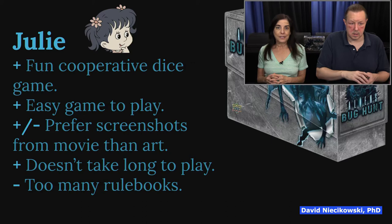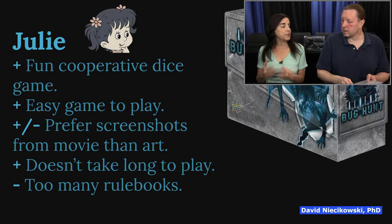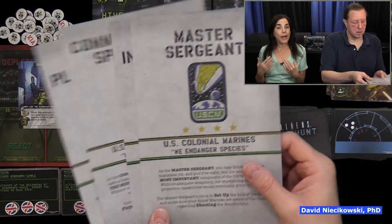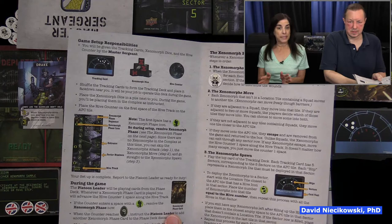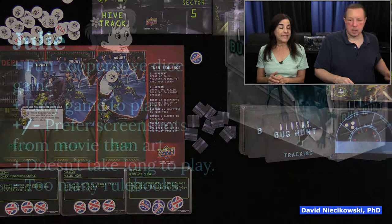What I really liked is that it doesn't take too long to play. We can knock this out within 25 to 30 minutes — it took longer on camera because David was explaining it, but if you weren't explaining it, it goes super fast. And then the only drawback is — and I don't read the rule books, he does — I said it was a negative for too many rule books. Look at all the rule books he had to read, and that's what delayed us playing. If it was just one rule book I wouldn't have put that down, but there are four things he had to keep looking at. That was kind of a downer, but that's my only negative.